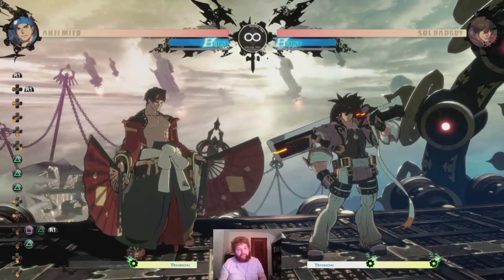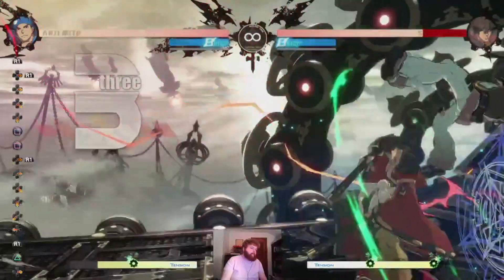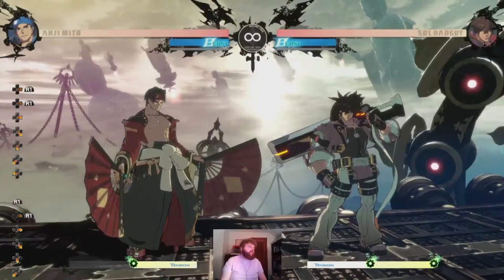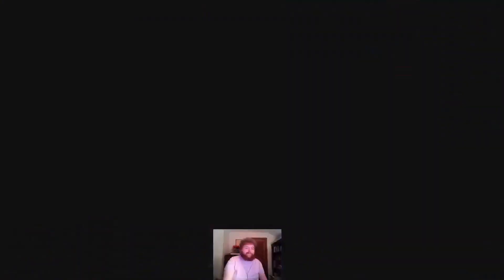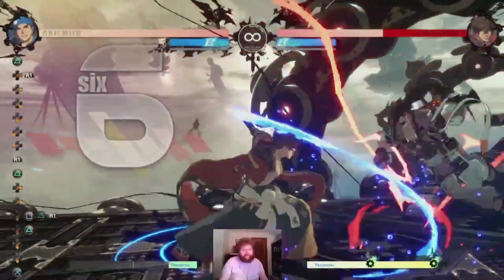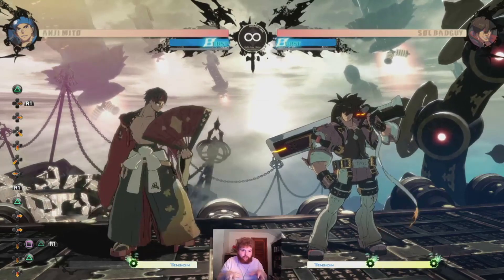Obviously, people can start throwing or backdashing — no problem. If they backdash in this scenario, they get smoked. You can also beat out throws with it. RC is a little tricky though — you can get the slowdown and they can burst and blow you back, so be mindful of that. Using spin and Fujin in conjunction with each other is super important when playing this character.